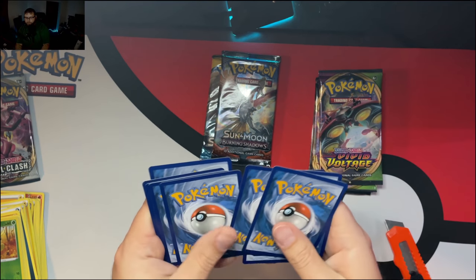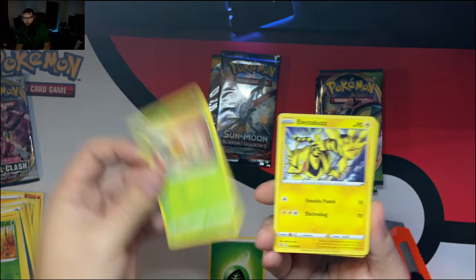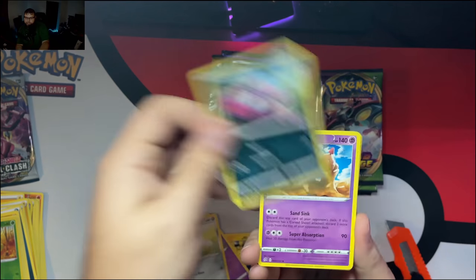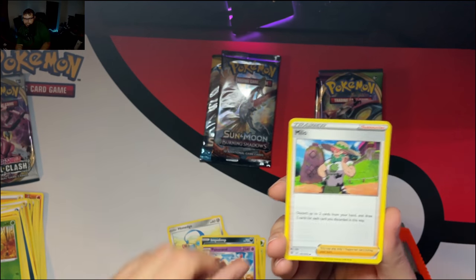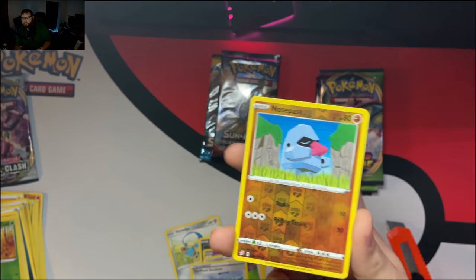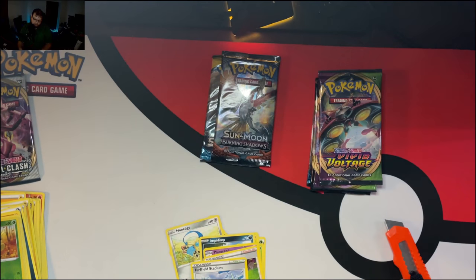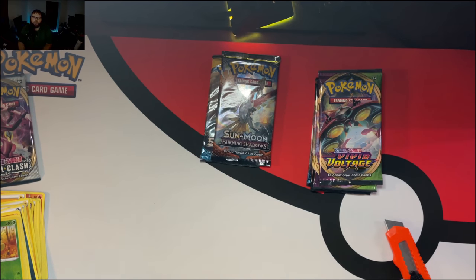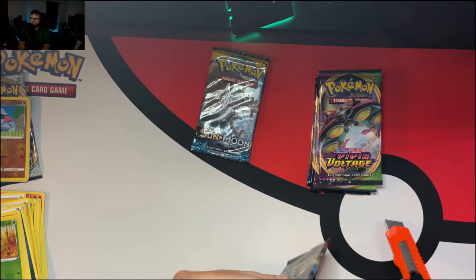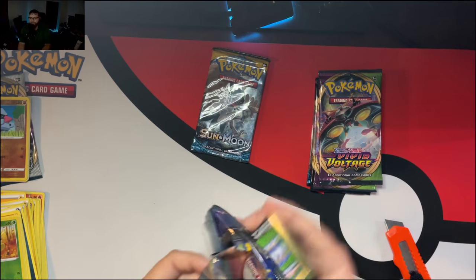We are definitely missing a lot of cards out of Rebel Clash, so I'm hoping we can get some cards we need for the binder. Energy, a Grubbin, Electabuzz, Natu, Haunter, Impidimp, Palossand, Milo, Sordward Stadium, Dubwool reverse — can't get that shine on there — and a Magmortar. Couldn't even spit that one out for a second. I don't think we have that Magmortar. Obviously it would come in holo as well, but I don't believe I have that card at all.